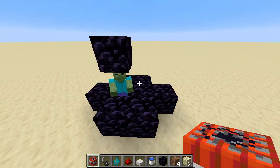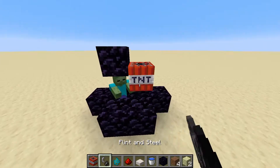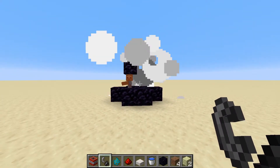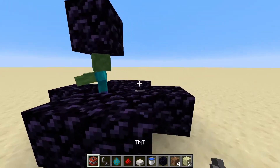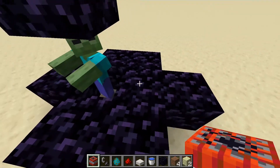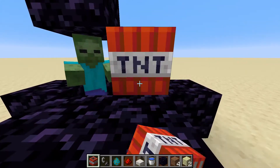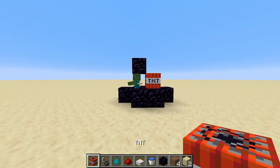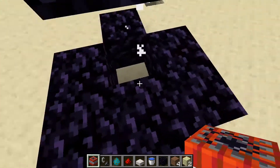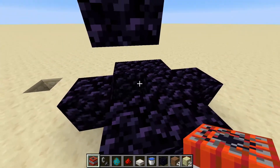TNT will of course damage and knock back mobs and players. We can see that this zombie is going to get obliterated by the TNT right next to him, but he actually does live, which is quite surprising. There are blocks nearby which can reduce the damage it takes — it's not fully exposed to the TNT, so it doesn't die from one, but two should do the trick. We can reduce mob and player damage by making sure there's some degree of a block in between them, or they're at a different elevation than the TNT.